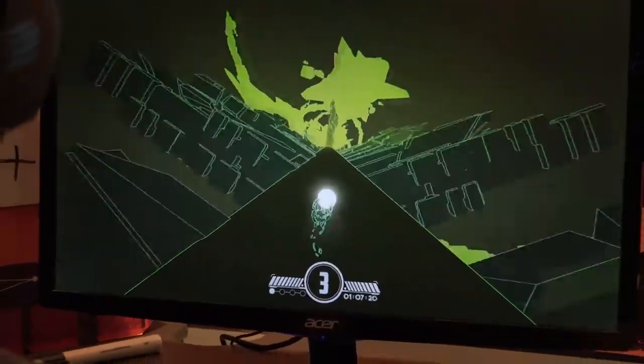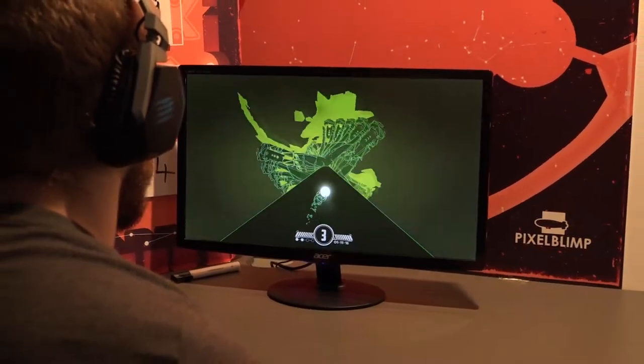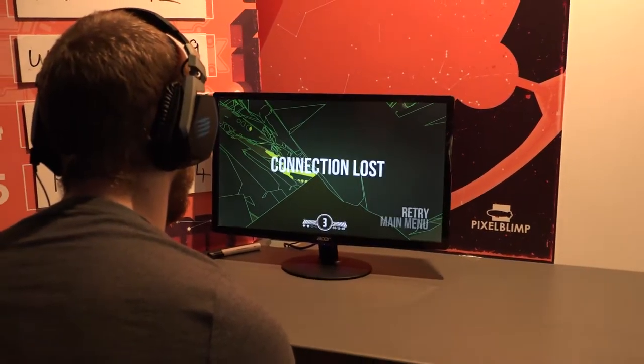Zone 100 is an endless runner of sorts. There are a hundred zones you've got to get through. There are two modes: Hardcore and Normal. In Normal mode, every time you die you go back to the start of whatever zone you were in, whereas in Hardcore you only have one life, so every time you die it's right back to the beginning.